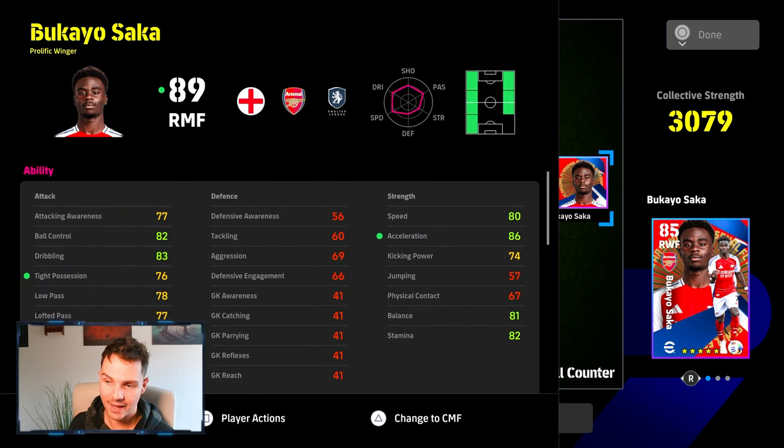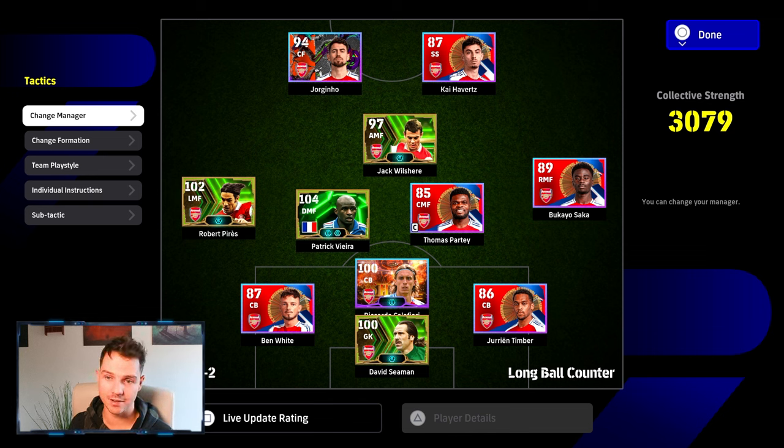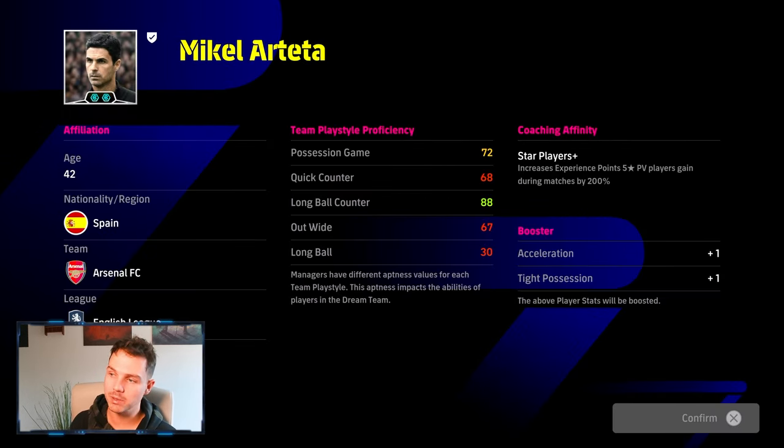With Saka, he's going to be an okay card that can play a lot of different positions. But the big thing for getting this pack for 1,500 coins is going to be playing meta and playing the way the game really wants you to play, and that is because Mikel Arteta now has a double booster — he's going to give a plus 1 to acceleration and to tight possession.